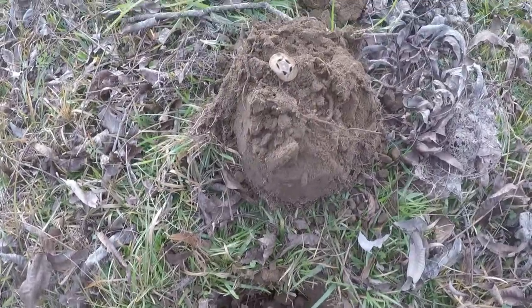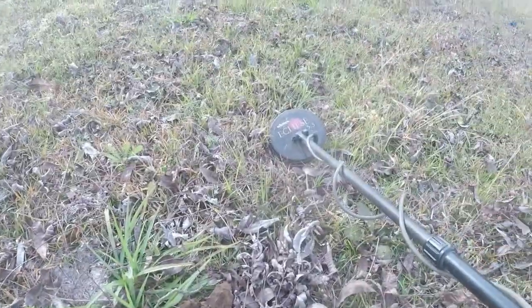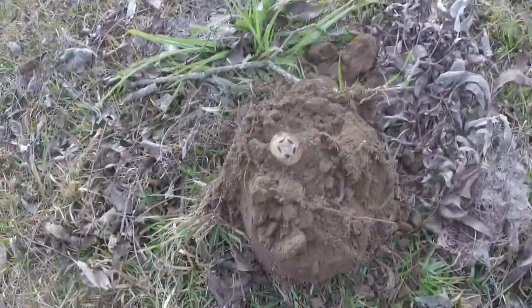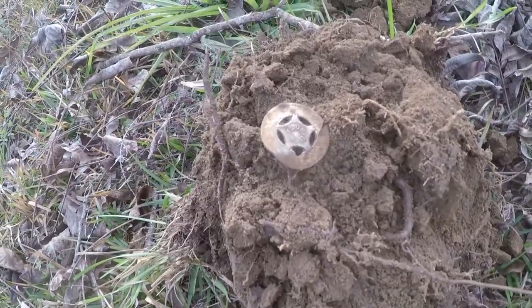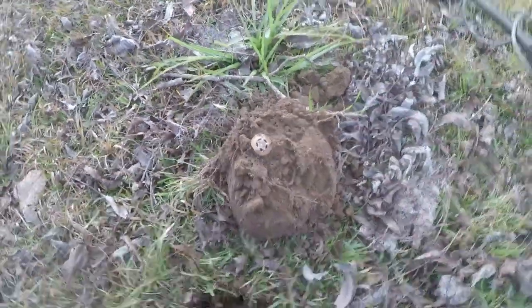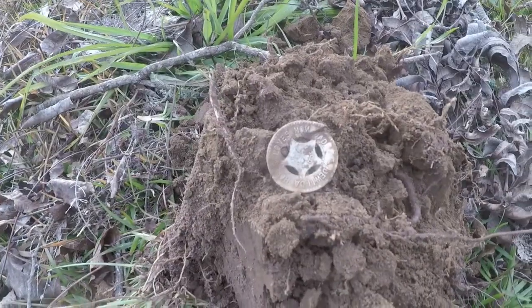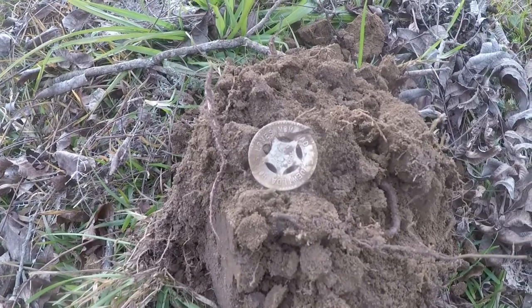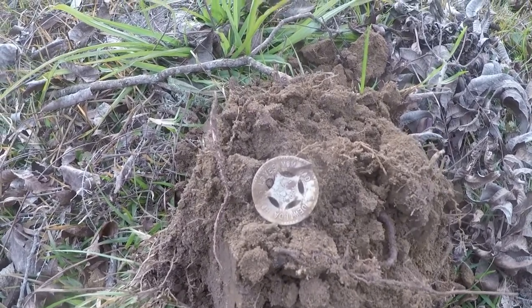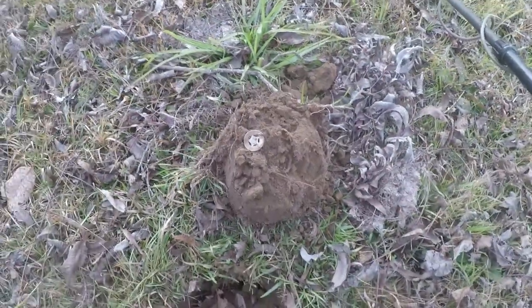Mark and I are out at this little vacant lot today hunting, and I'm using the small coil on the MXT. My first good target was this — it looks like some sort of aluminum good luck token. It says Florida on one side, and something I can't read on the other. But anyway, there's a good luck token — that's a good little start. Hopefully it brings us some good luck.